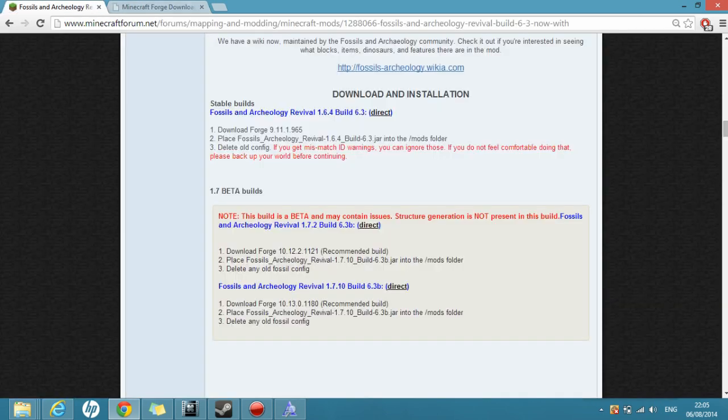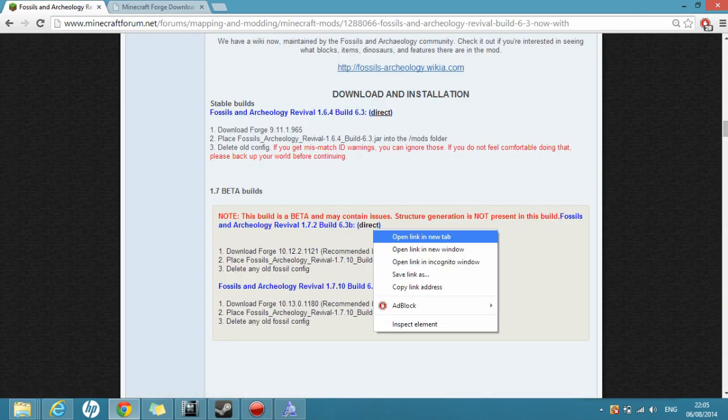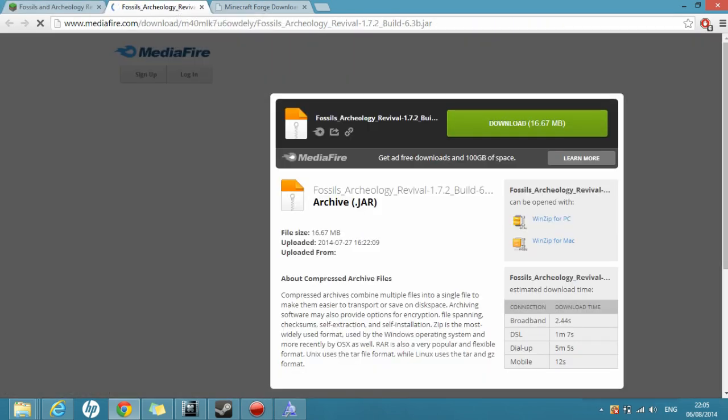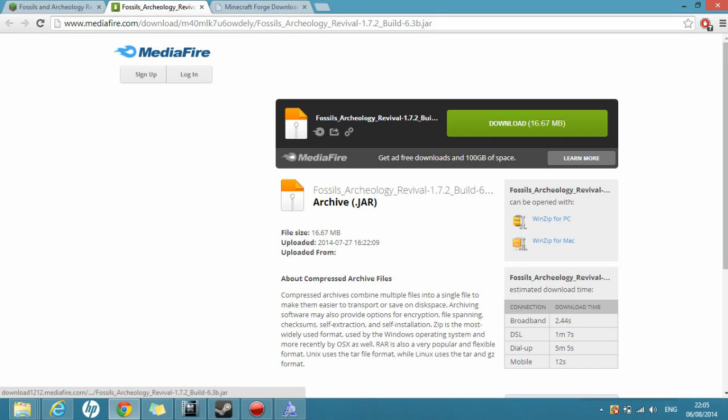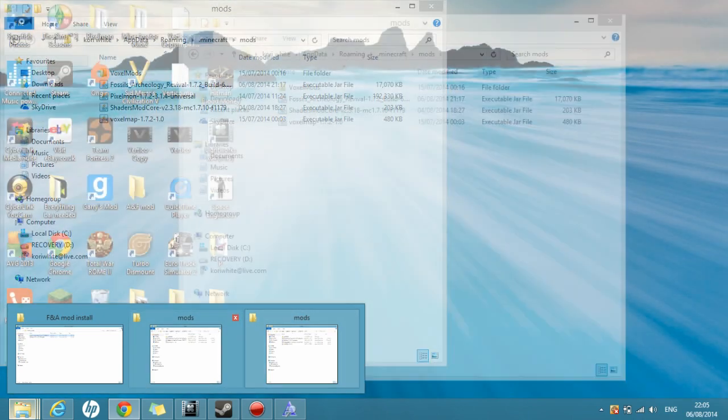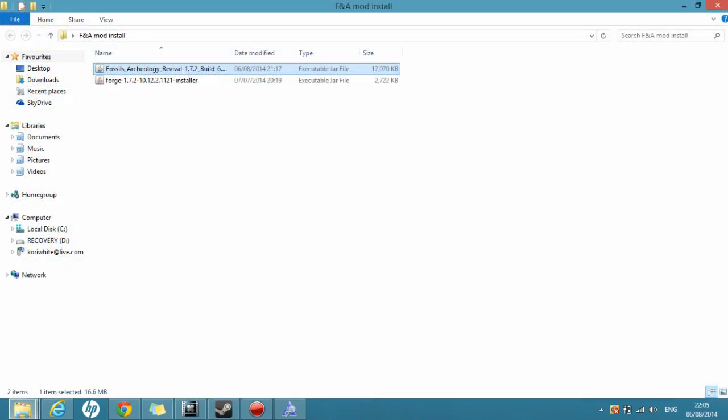You're also going to want to install the Fossils and Archaeology mod, which you can find just here — the direct link. Open a new tab or the same tab if you wish. Click Download. I don't need to do that — I've already got it. When it's downloaded, go to the folder you downloaded it to. I've already got both installed in a different folder, as you can see.